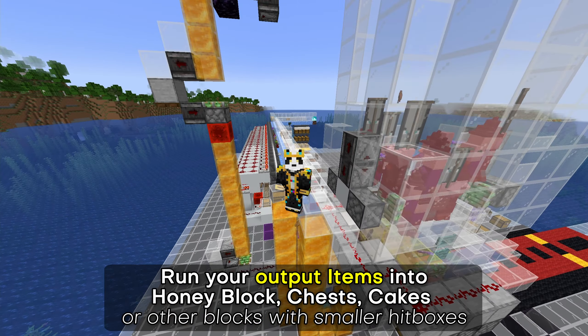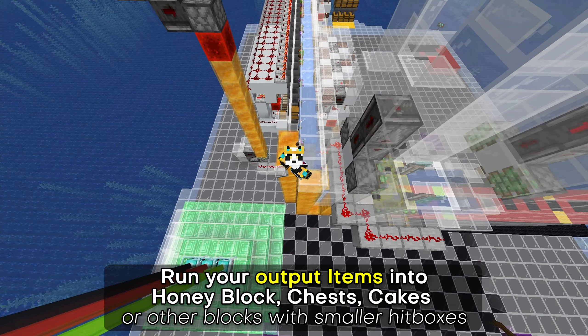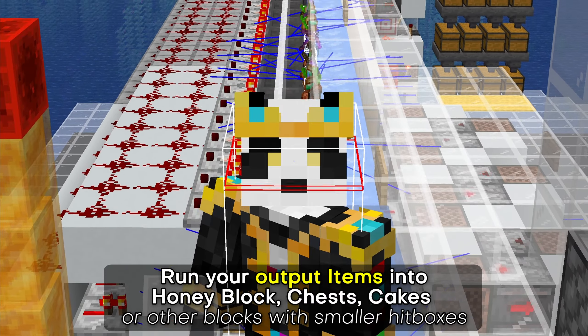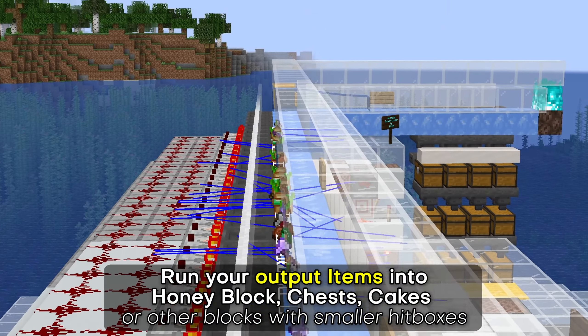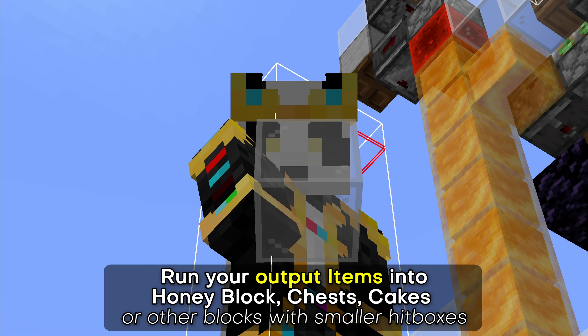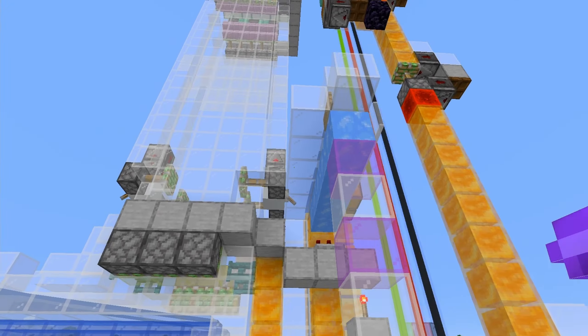Before we start, make sure all of your items from your raid farm or whatever farm you're using come out and are aligned right here with either honey blocks or chests. We need the hit boxes of all of those items to slightly go over top of the hoppers — the items need to slightly touch the hoppers in order for them to get picked up. Make sure all your items are aligned with honey blocks, chests, cakes, or something else.